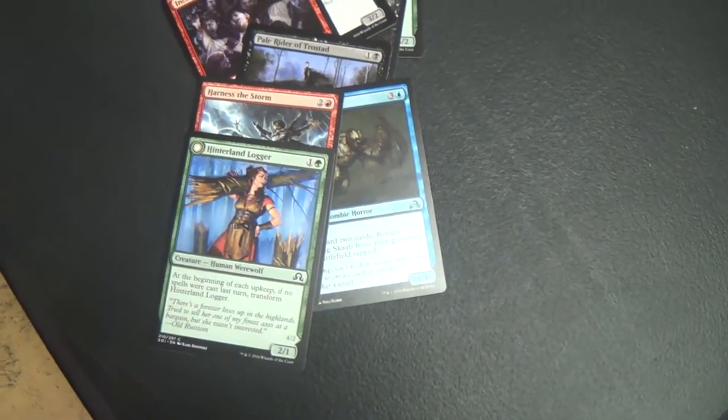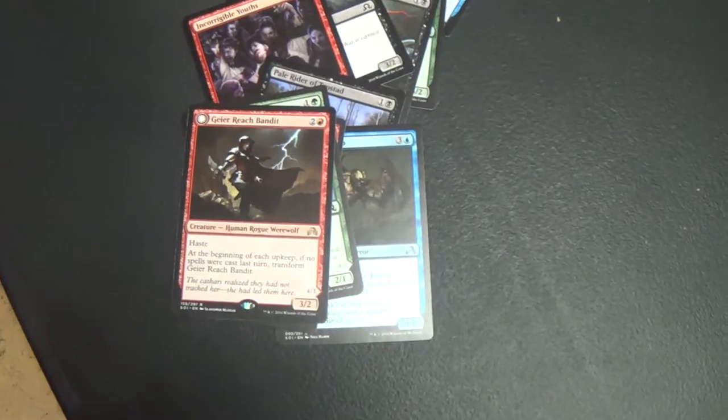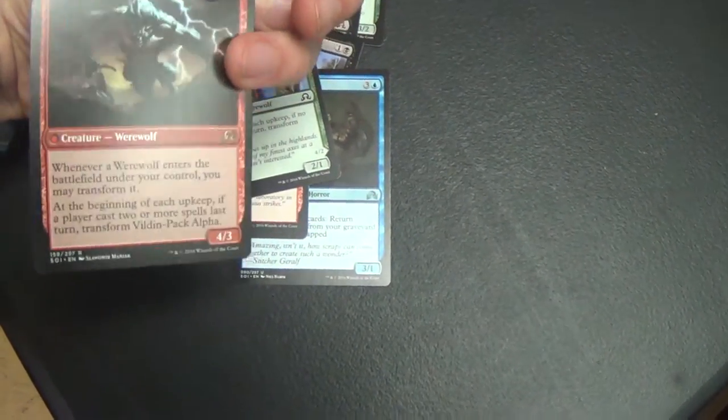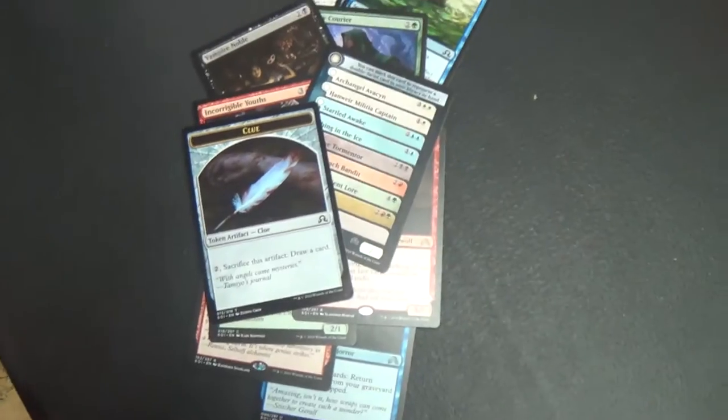Hinterland Logger. Okay, so not so much — good sealed pack but that's about it. And then G-E-I-E-R... Gear? Reach Bandit? I don't know, however you say that. Haste, blah blah blah, into whatever Werewolf indie transformant. Sounds standard playable, that's about it. And then a clue. I get the clue. All right.